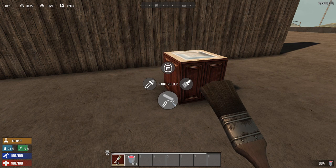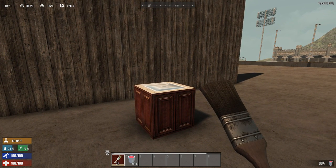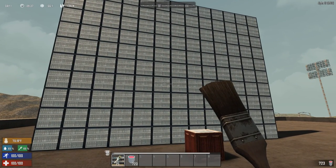The paint roller option in the menu allows you to paint more block sides at the same time, but it's not as precise as the paintbrush, because it can paint the other sides as well as the side behind the block you are aiming at. This, for example, allows you to turn an entire wall into one big beer cooler.